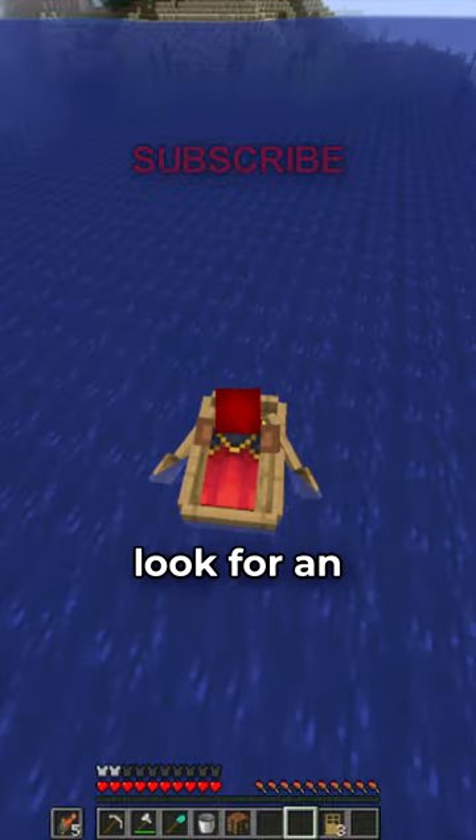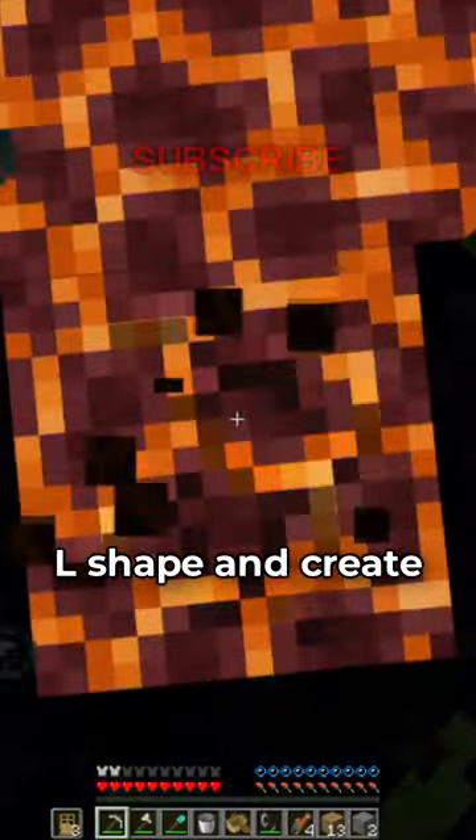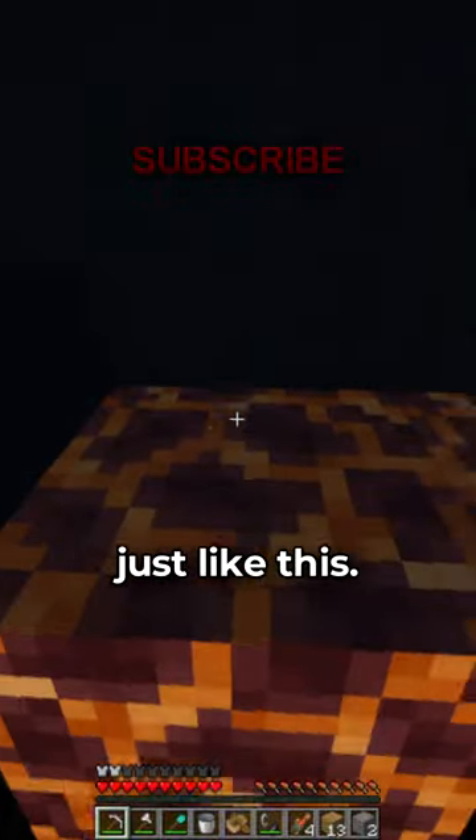you should use your boat to look for an underwater ravine with magma blocks at the bottom. This is how you'll get to the nether. Next to the ravine should be gravel. Use the doors to create an air pocket and mine until you get flint. Craft your flint and steel while going down the ravine. Find three magma blocks that form an L shape and create your portal just like this.